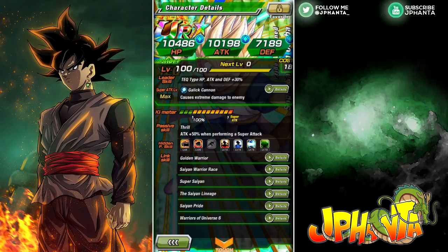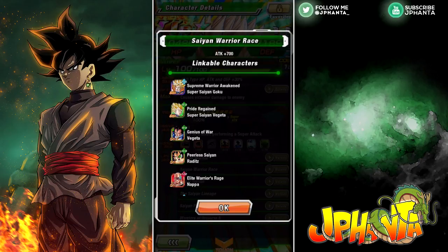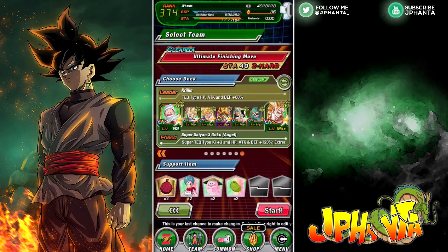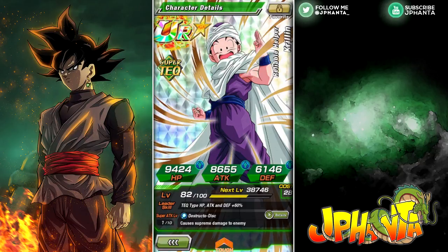His link set is Golden Warrior, Saiyan Warrior Race, Super Saiyan, Saiyan Lineage, Saiyan Pride, and Warriors of the Universe 6. The attack links are Saiyan Pride, Super Saiyan, and Saiyan Warrior Race — though Saiyan Warrior Race is the weak one at only attack plus 700. I built a team around these links to help him get his maximum damage output.